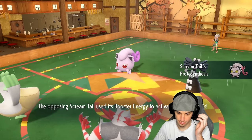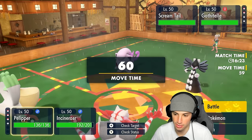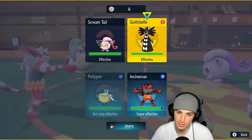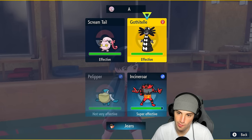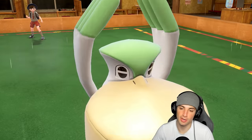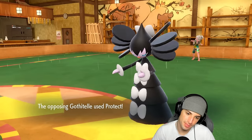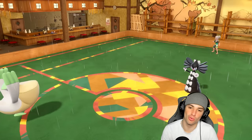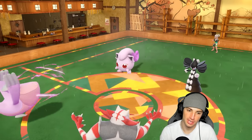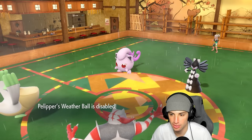We could see a double Protect — I think we double down into Gothitelle these next two turns. I thought they'd Protect and they do. Lord, I hate this game — we'll do the same thing next turn. Are you double protecting? Thank you for Disable — you're going to take away my Weather Ball! How dare you take away my Weather Ball — not cool!